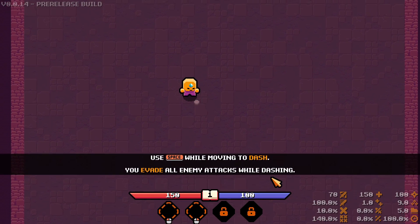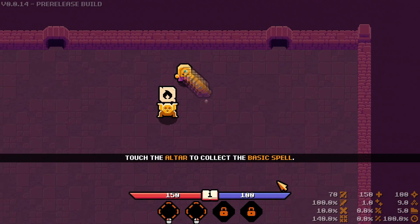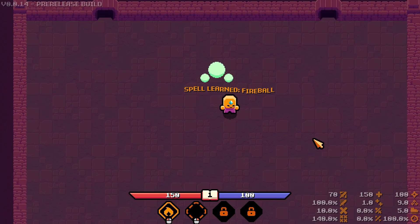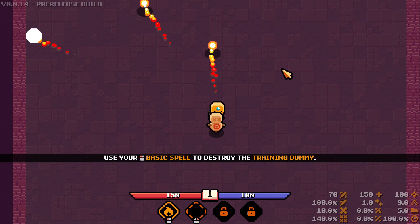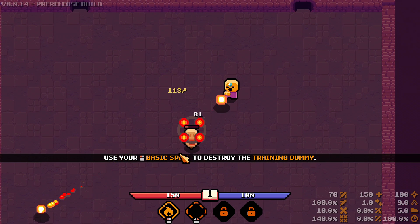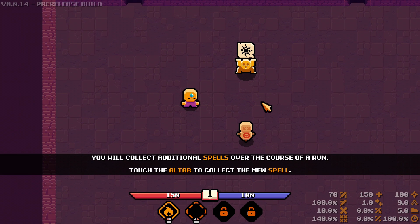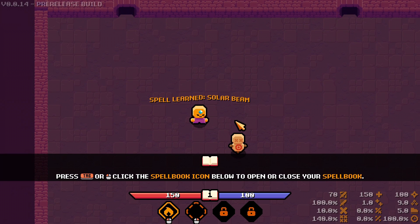Into the arena we go. Use space while moving to dash — we evade all enemy attacks when dashing — and then we can grab our first spell here. Our first spell is fireball, which we toss out a funky little fireball. We have destroyed the training dummy. You'll collect additional spells over the course of the run. Here we go — solar beam.